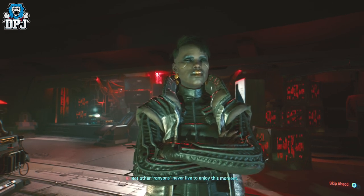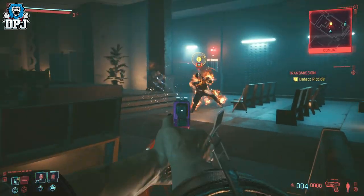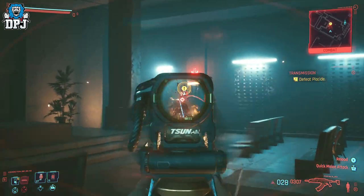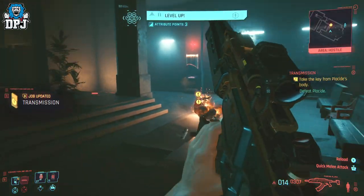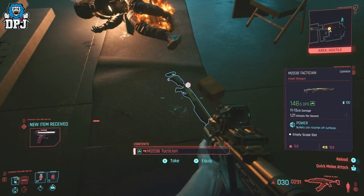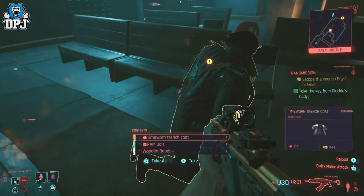Drawing out my weapon, as you'd imagine guys, didn't go down too well from that point. After you are done there, you encounter Playside, and as you'd expect he has it in for you. Do what you gotta do and take this dude out. Once you're done, all you have to do is loot that body and take that jacket.